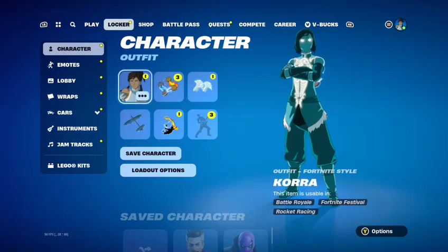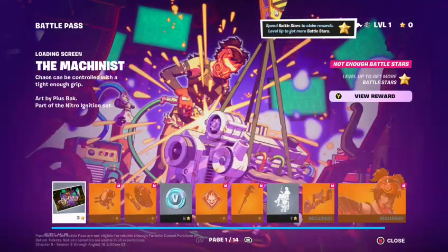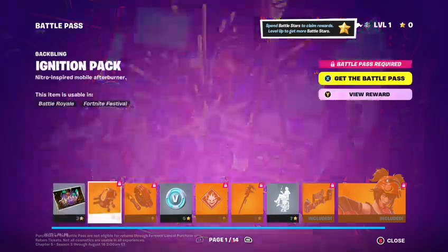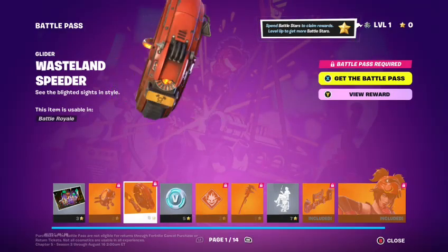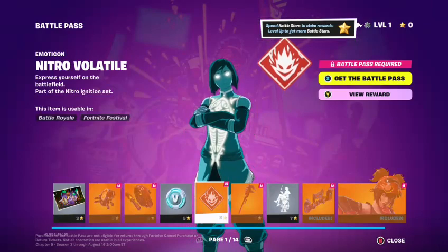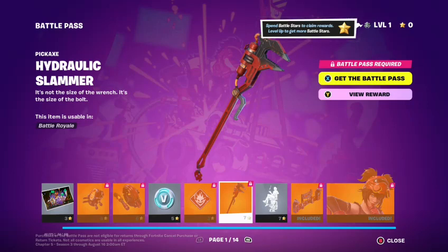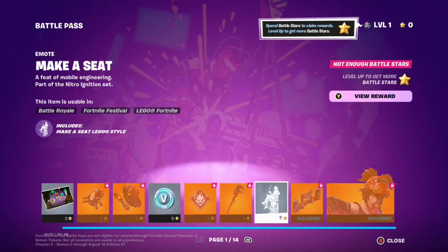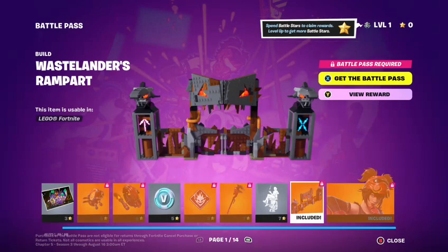Okay, so I'm going to go to the Battle Pass first, then I'll do some matches. So we got the Mechanist loading screen, we got the Ignition Pack Back Balloon, Wasteland Speeder Glider, V-Bucks, Nitro Volatile, Hydraulic Slammer, emote, and we got the Wastelander's Rampart — looks like a cool base.